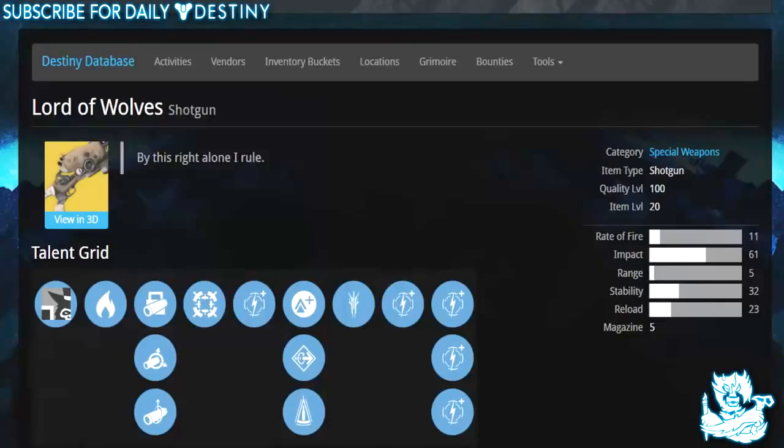What is going on guys, it's your boy DPJ here today with another Destiny video. In today's Destiny video we're taking a look at the exotic shotgun, the Lord of Wolves. This weapon is believed to be coming with the Dark Below expansion pass this December.